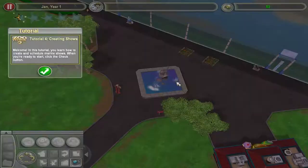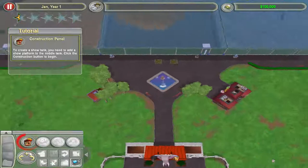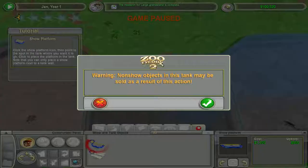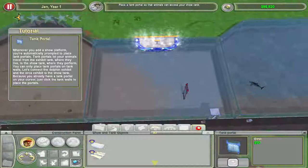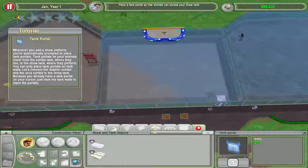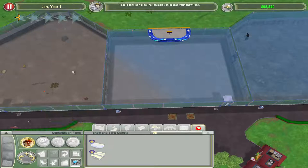Next tutorial — I think that was the third one. We're doing pretty well, like 13 minutes in. This isn't the most interesting thing to watch, but this is just for all of you out there — I also want to do this to say I 100%'d it, even with the boring tutorials. So we have a bottlenose dolphin in one tank and an orca in another and a show tank in the middle. We're going to put the show platform in the center. Whenever you add a show platform, they're automatically prompted to place tank portals — that'll let them get in from either side.